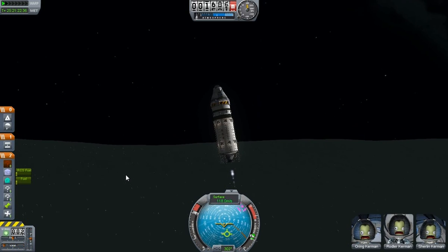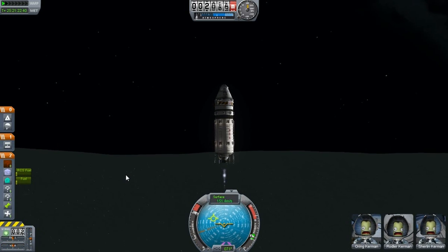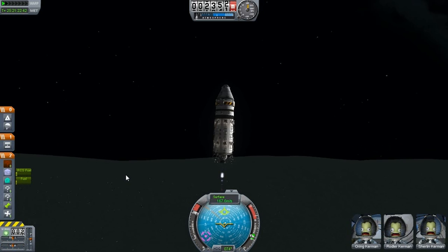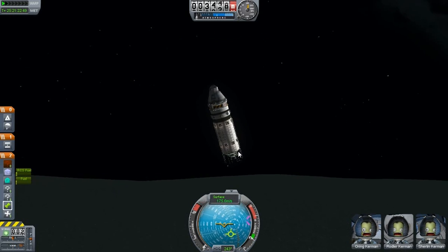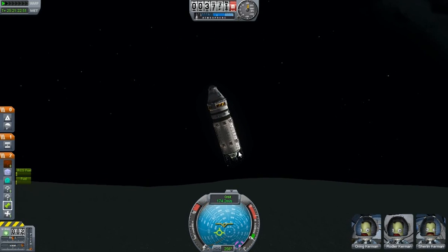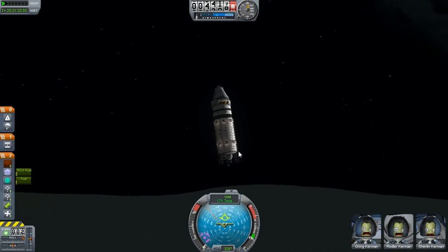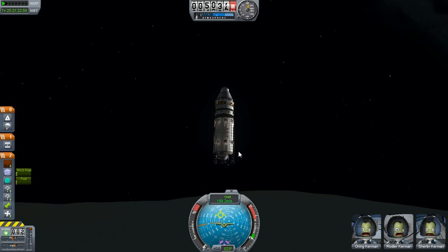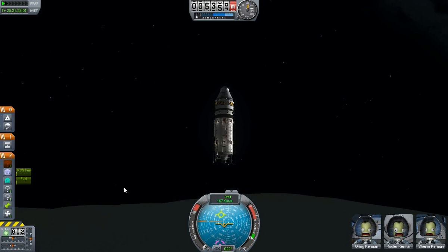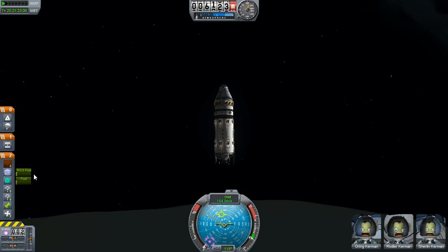I managed to get the thing off the ground after hours of just trying different things. As it turns out, the answer was to simply drain the fuel tank and hopefully leave myself enough left to get back to Kerbin. But we'll have to see. As you can see, we have almost no RCS fuel and almost no rocket fuel.